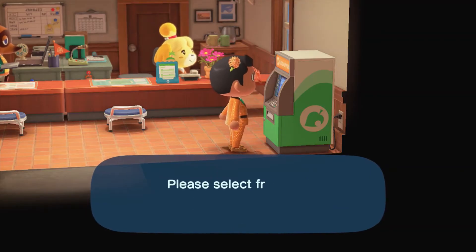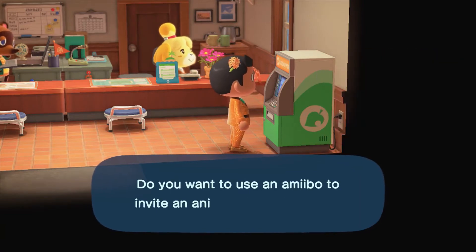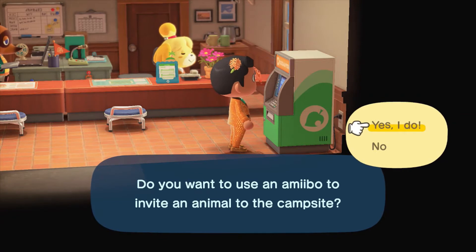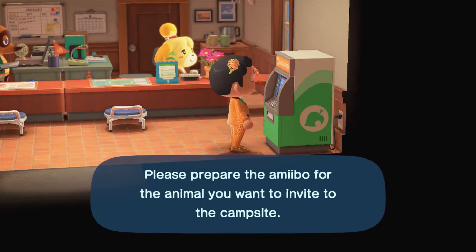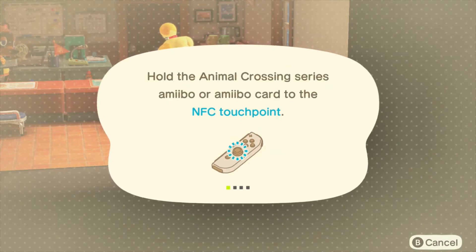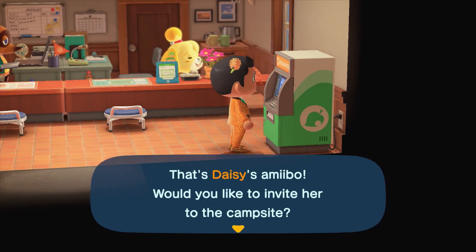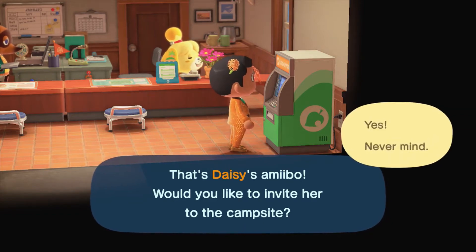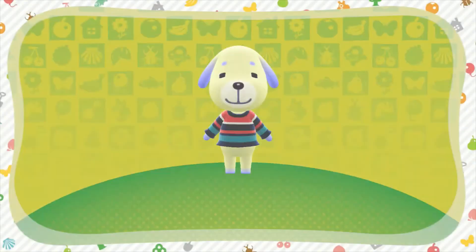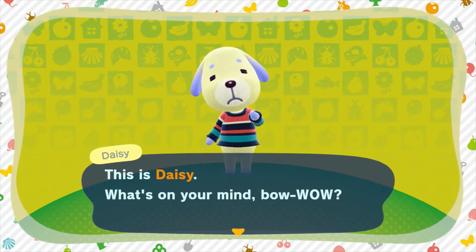Welcome to another video on the JB and Millie's channel. By request today we'll be featuring Daisy's amiibo and inviting them to the campsite, so we're going to meet them, see what they look like, and see what they request we build. Daisy just looks so cute - the dogs in general are just some of the cutest characters in Animal Crossing. Oh, they're adorable - they've got a little jumper on like they're ready for winter!